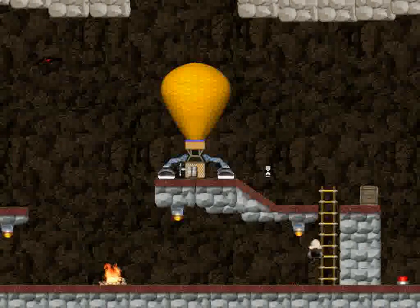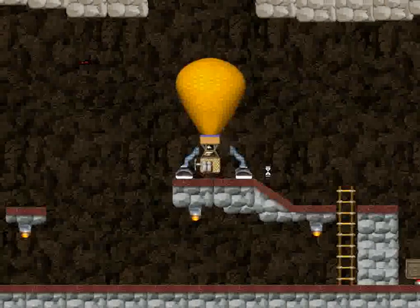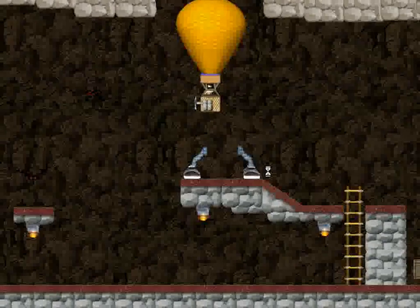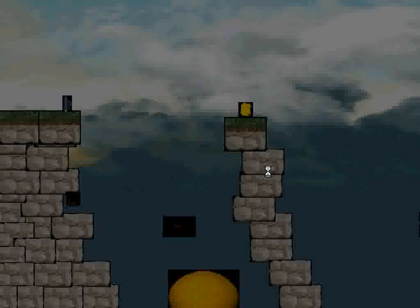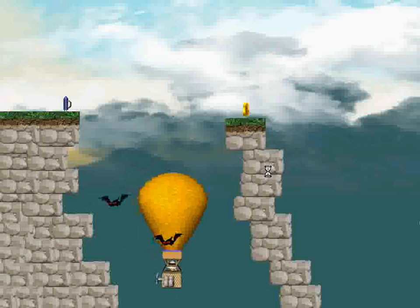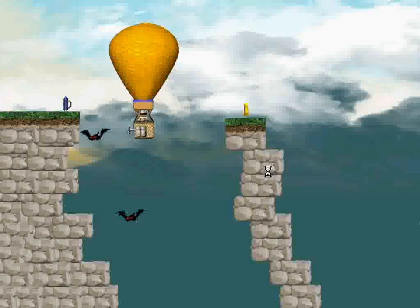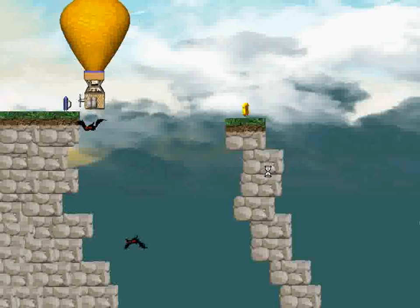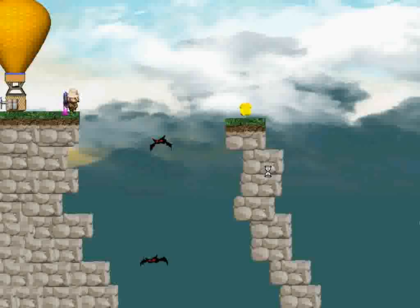And now this blimp, which is my favorite vehicle, is stuck in these clamps. But I can open them by pushing this crate on this button. As I push left or right when I'm in the blimp, its ascent slows down, allowing me to land smoothly on this platform. And then I can finally, to finish off, pick up this rocket pack and explore the remainder of the level.